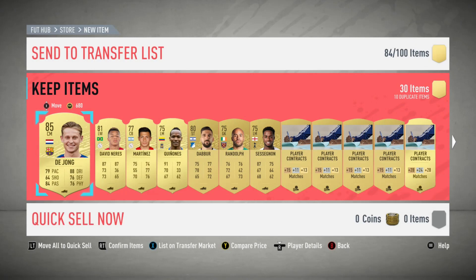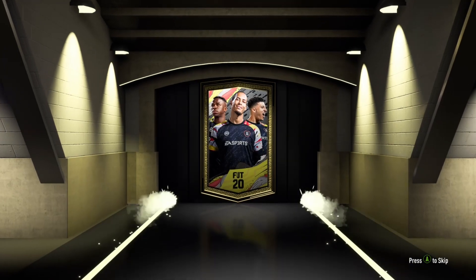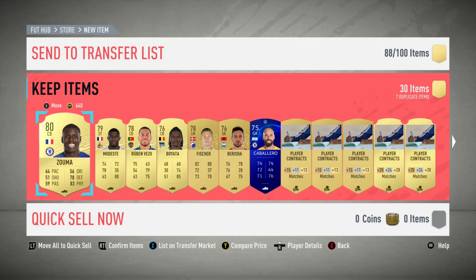It is a boards Dutch center mid, Barcelona - of course that is the boy Frenkie de Jong. If this was the start of the game this would actually be a really good pack - Frenkie was quite expensive at the start but obviously now no one cares. On to the second mega pack, and that one's gonna be absolutely nothing.